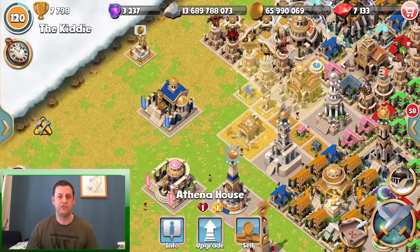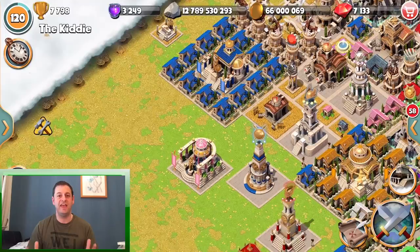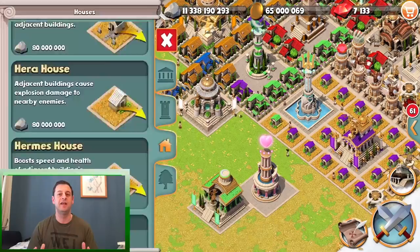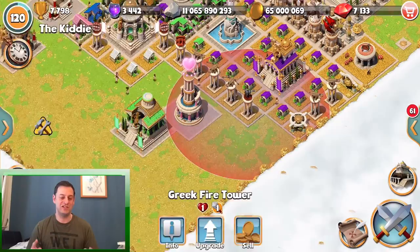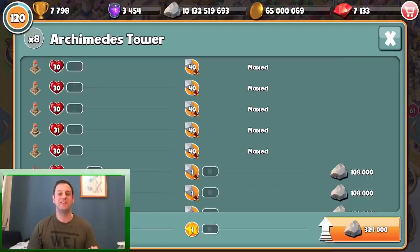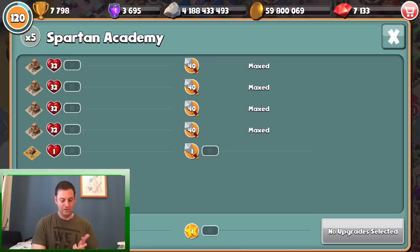Rule 101 - tell everybody this and make sure they watch this video. When the Aphrodite temple is up, no charmable troops. It may work at lower levels where you can get away with dropping hoplites, archers, and tents even with an Aphrodite tower, but when you're helping people attack big bases, if that Aphrodite tower is up, do not drop hoplites, archers, or tents - they will be instantly charmed, they'll attack your own gods, and you'll lose the battle.